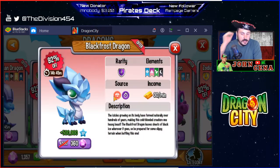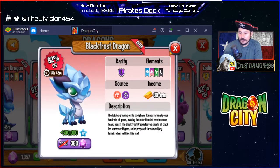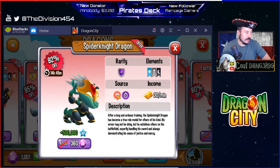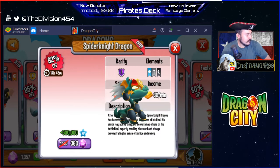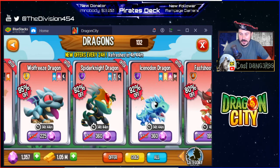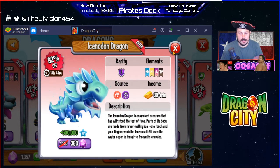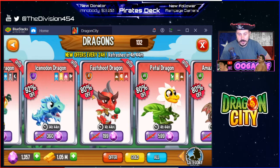Black Forest dragon has all kinds of elements: dark, grass, a purple one, and ice — and it looks like he's glowing. Spider Knight dragon looks pretty cool too — dark, magnetic, and ice. Then there's the Ice Dawn dragon with ice, light, purple, and whatever the spinning element is. Another 500,000 experience dragon — I need the experience to level up, so that's perfect. It's probably going to take a week to hatch him, which is gonna suck.